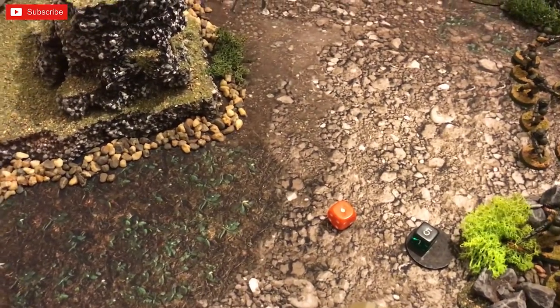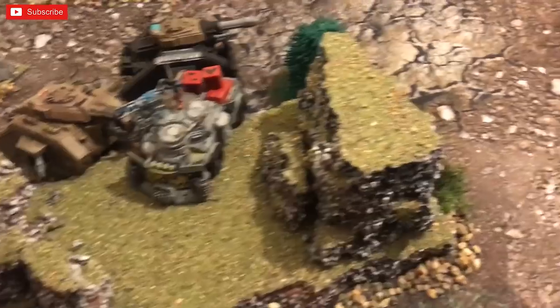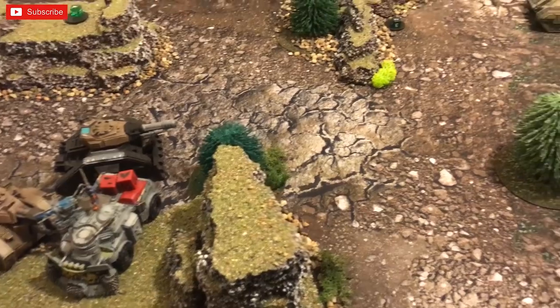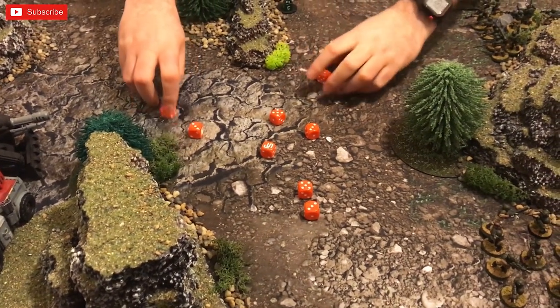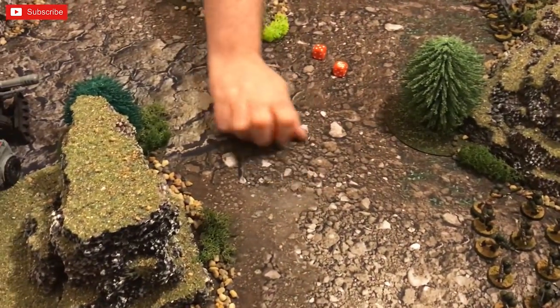Granger declares Overlapping Fields of Fire and fires the heavy mortar into the Rock Grinder — one shot needs a 3 to hit, strength 6 needs a 5 to wound, and it bounces off. The Rock Grinder is now toughness 7 after the upgrade. The Manticore fires on the same target with 2D6 shots, rolling a 10. Granger rerolls ones with a plus one to hit from Overlapping Fields of Fire for two command points.